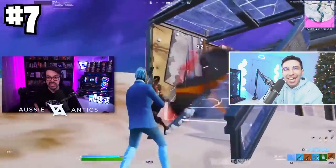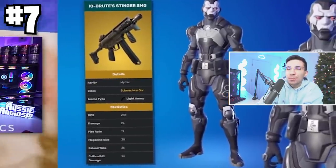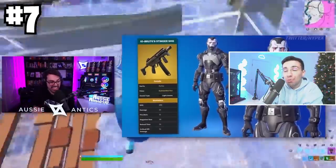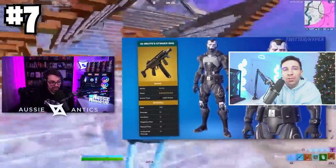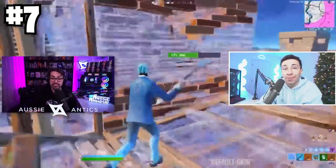If you watch Aussie Antics, you're probably aware that Epic is going to be releasing a crazy striker SMG soon. This mythic SMG shoots for 48 headshots and has a magazine size of 30. It has a fire rate of 12 and a reload time of 2 seconds. As Aussie was saying, this is going to blow the mythic drum gun out of the water and is most definitely the most overpowered gun that Fortnite will ever see.